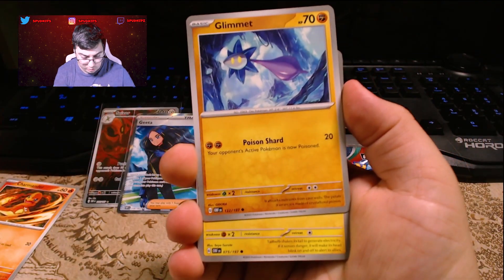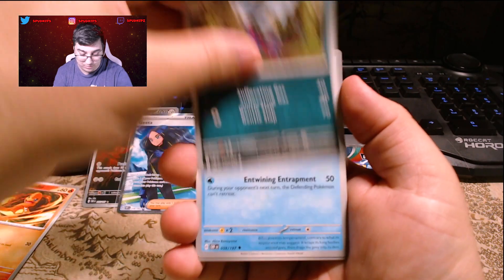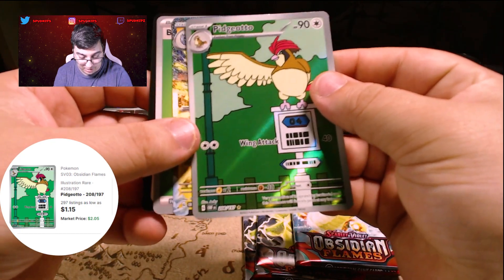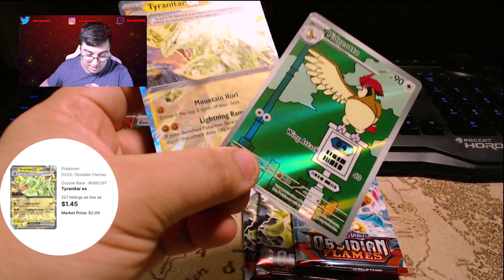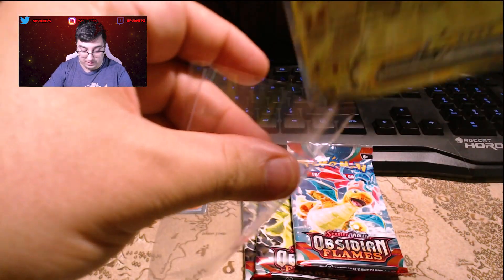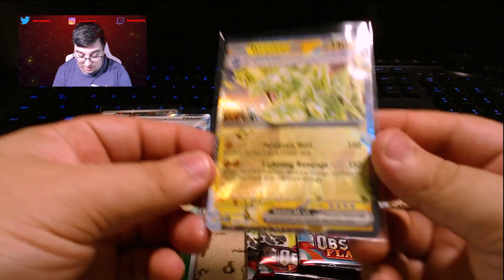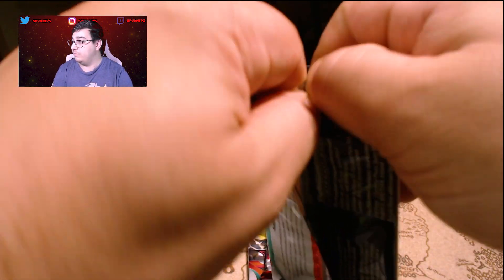Let's get something epic now! We have Swablu, Glimit, Tadbulb — that's like nine Tadbulbs today — Lechonk, Salazzle, Wugtrio, Kingdra, Time Pole. Wow, ooh — Pidgeotto! Look at that Pidgeotto card. And Tyranitar EX! Let's go — a double rare, a double hitter! I think the Tyranitar EX is called a double rare in this set. Let me sleeve him up. We got a cartoonish Pidgeotto and a Tyranitar EX double rare — the double stars are right there.